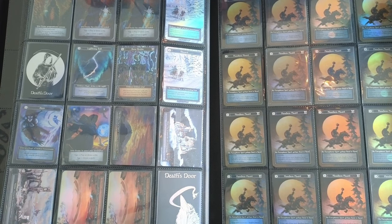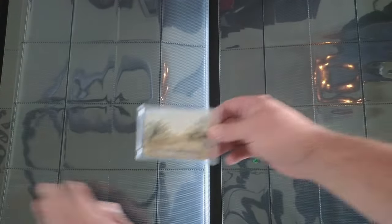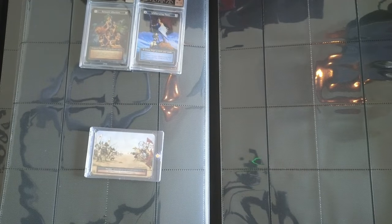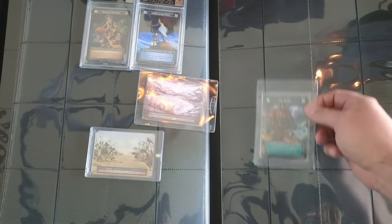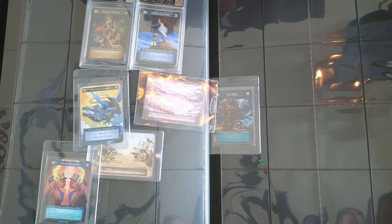Now let's get into the big boys. We've got the Contested Realm curio — you're familiar with that one. We've got two of the Rudy promos — definitely want those. We've got a Shifting Sands curio — you probably remember when I pulled that. A summer Sea Raider I'm going to send off for grading — those are short printed. We've got a West East Dragon curio and an Adept Illusionist curio.